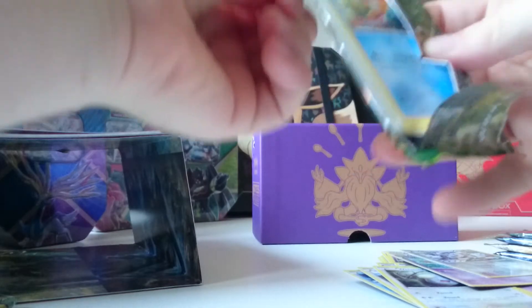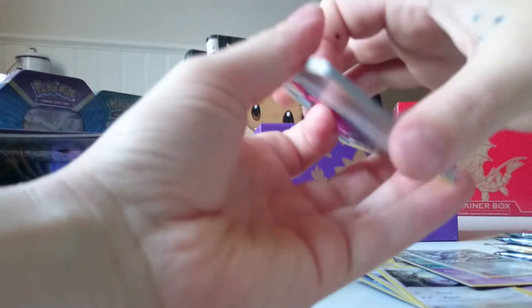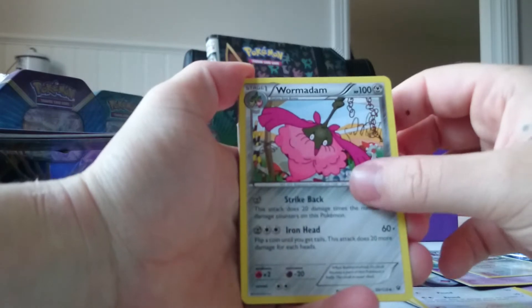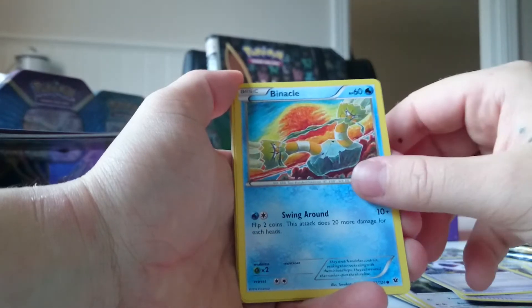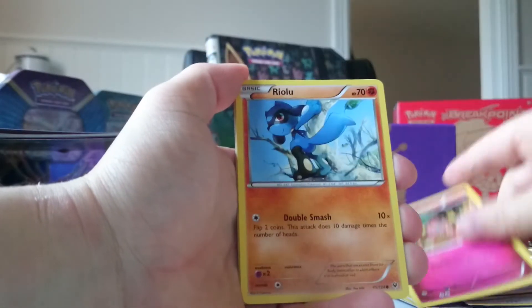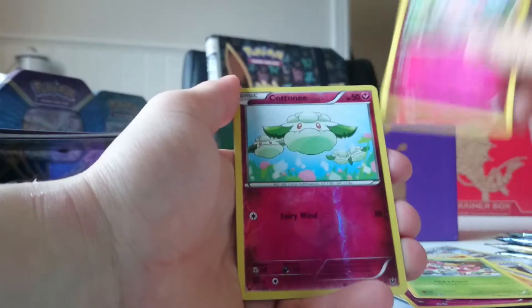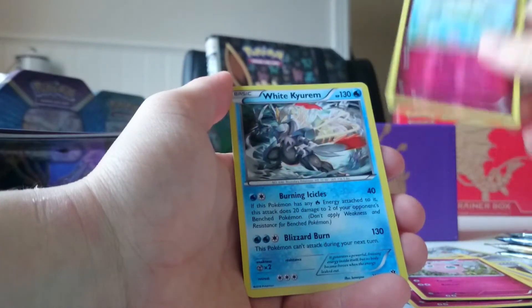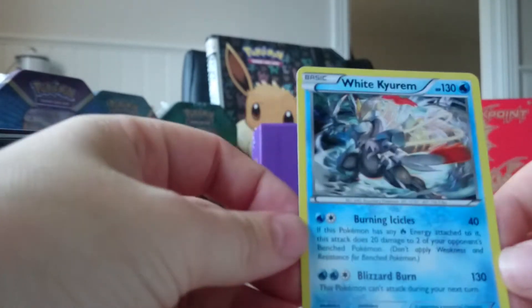First time I'm opening Fates Collide packages as well, so I never opened this — I don't know what kind of Pokémon you can get in it. But I think you can get an Alakazam of course. We got Wormadam, Fossil Excavation Kit, Alakazam Spirit Link, Binacle, Snubbull, Riolu, Deerling, Jigglypuff — and behind it a Courtney Reverse. And a White Kyurem — Kyurem, yeah. It's a holo.